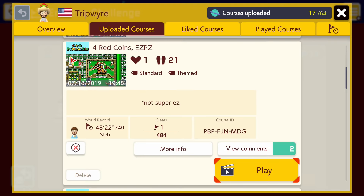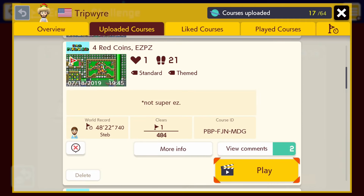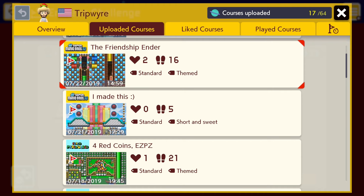I'm going to do the same thing for this level that I did for the previous one. You guys might remember the video called '4 red coins, easy peasy' — uploading my best level so far. Steve is still the only one to clear it: 1 out of 484 attempts. So that one's pretty tough. Then I made this one, which is tougher. I called it the Friendship Ender because I played it with making Steve beat it in mind.